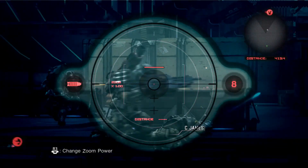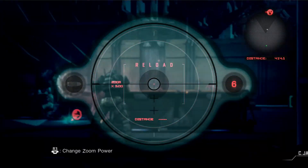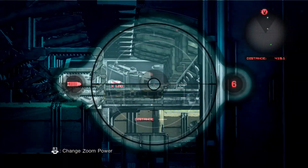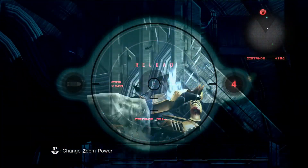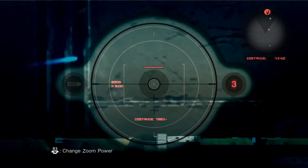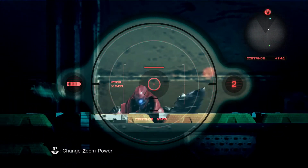We have the reds, and then we have another variant — the yellow one up top. They're tanky, but when it comes to headshots, you can take them out in one to two hits. I'm just using the sniper rifle because I'm just tired of these guys.